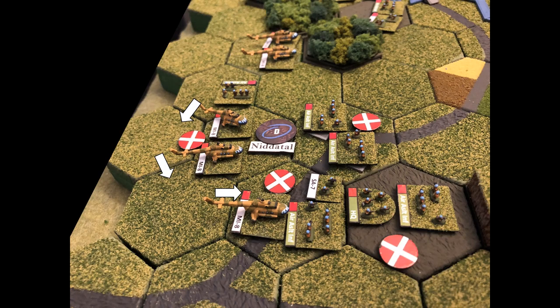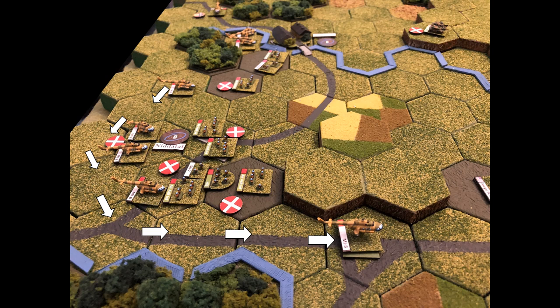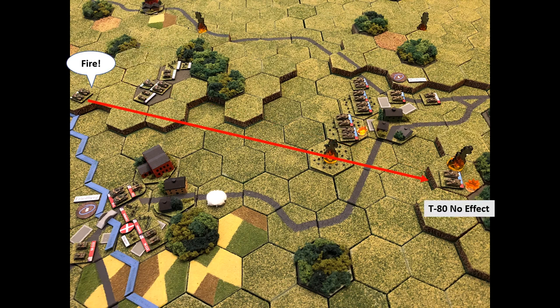More infantry unloads in the south, troops on foot continue moving south, and one helicopter stays mounted and flies just southwest of Friedberg. Objective C goes to the Soviets as the infantry and mortars move onto it. Charlie Company activates but takes no-effect shots at the T-80. The second end-operations card pops, stranding the T-80s with no activation. One of the end-operations cards holds the T-80 headquarters, guaranteeing them an activation next turn.